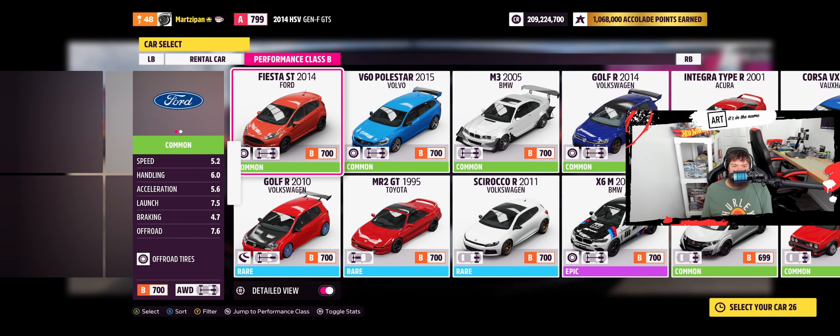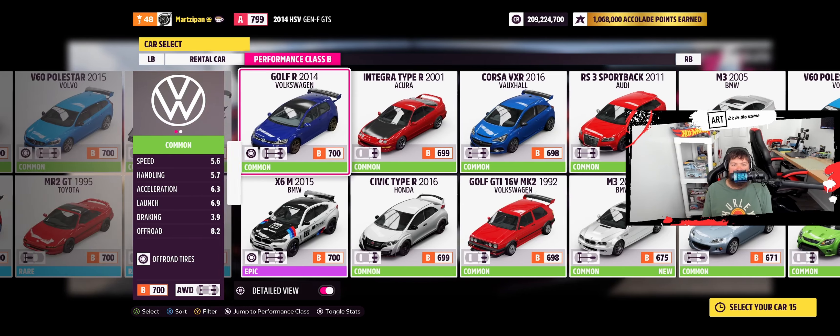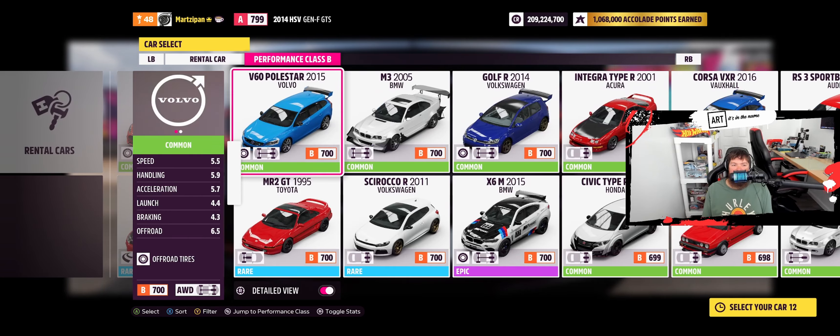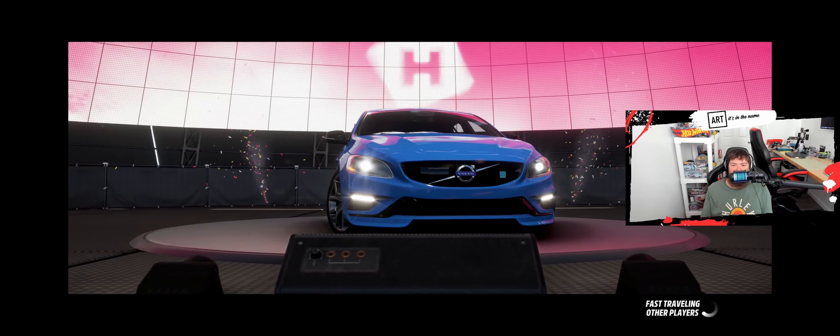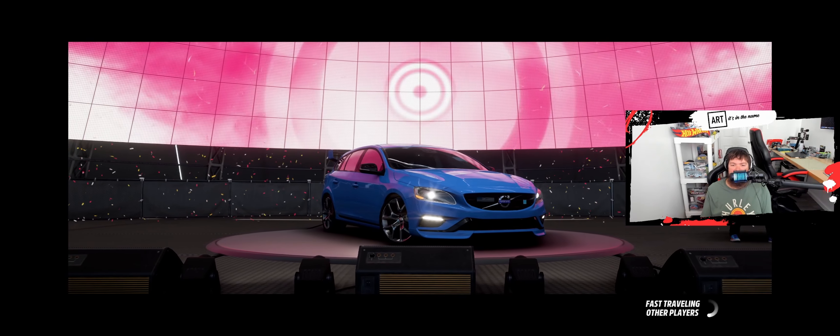Not a lot going on. I think this one's pretty good — the X6M. Let's try the V60 Polestar from 2015. I'm going to give it a shot. I like the car. I think V60s are cool. We were just using this the other day for a Trailblazer.